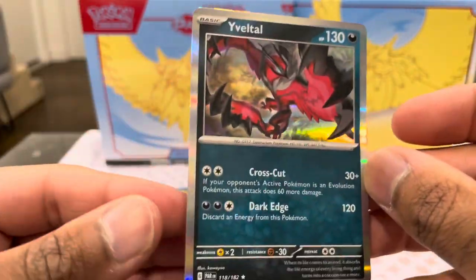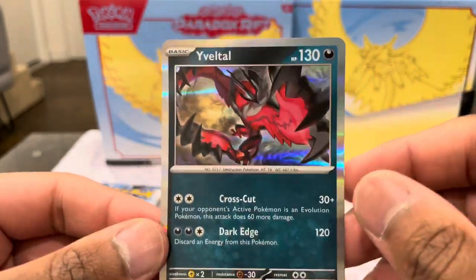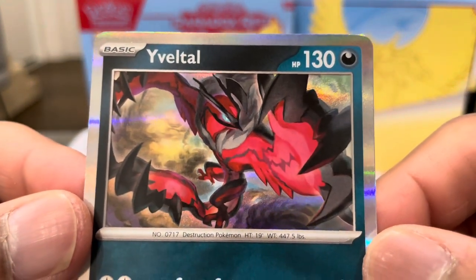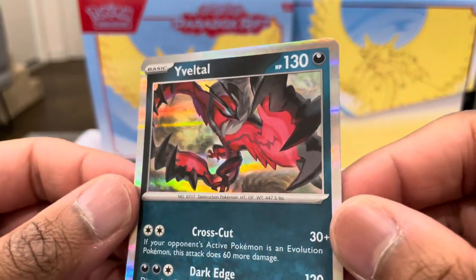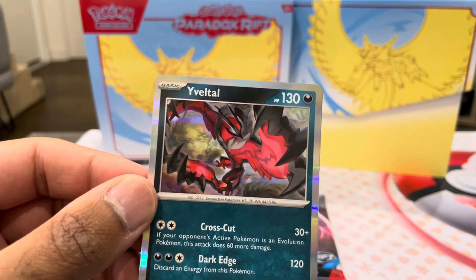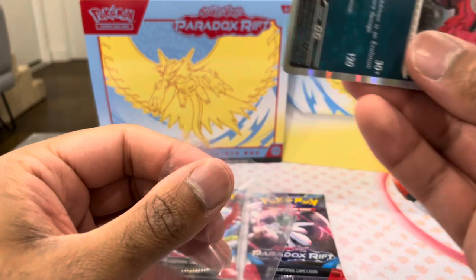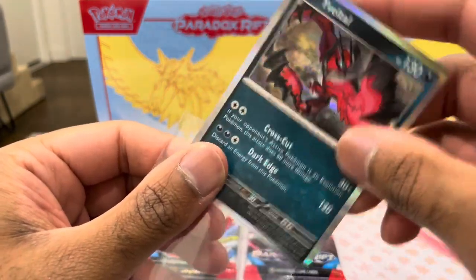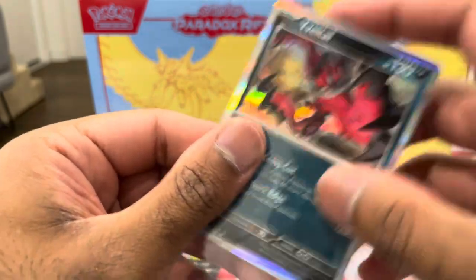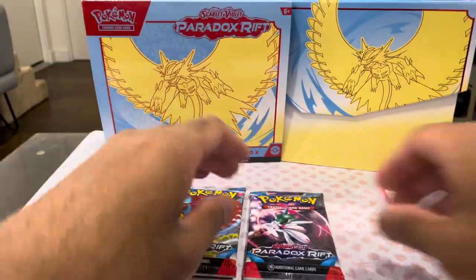Forgive my pronunciation. Then we got a Galvantula. And then for the hit, we have an Eelektross. Yes boy! This is what we want - I know it's just a Holo, but it's the first Holo of a good Pokemon that I actually like. Eelektross, absolute boss of a Pokemon. Definitely one that I want. So we're going to sleeve this bad boy up straight away.